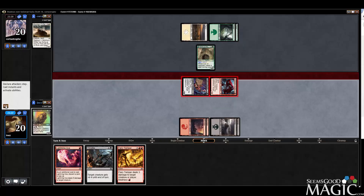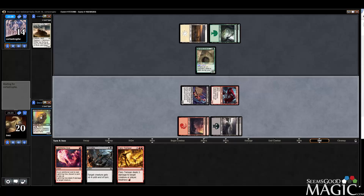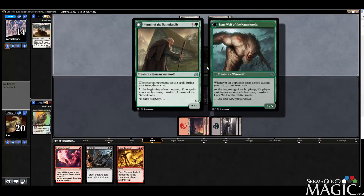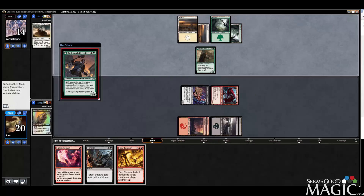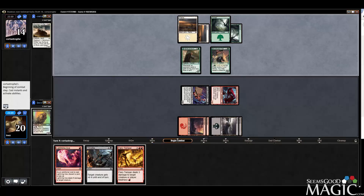If he just passes turn, what I can do is upkeep, return Skeleton, Lightning Axe it before transform. That way, even if he has a buff spell, he's not going to be able to save it. Duskwatch Recruiter's pretty good though — definitely going to have to kill that.